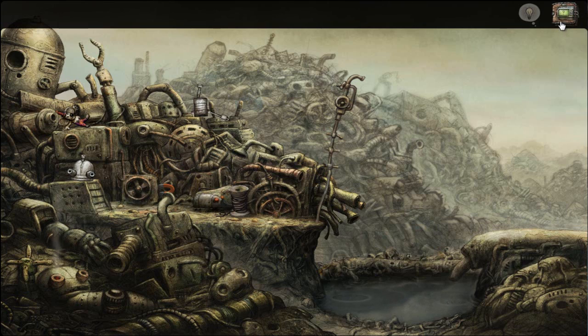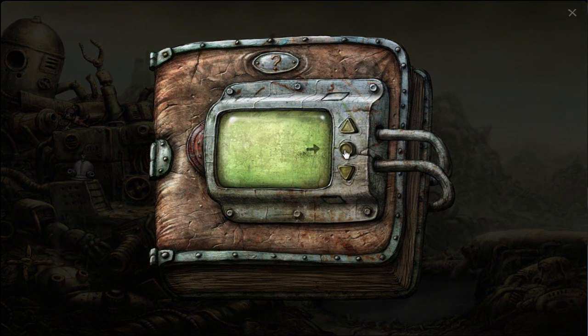Up here in the right corner, there's a help book, which I never really used. What you gotta do is get this key thing to the end of this little course, and once you do that you can get the little clue. So we're just going to be doing this for a little bit, just to see what's going on here.